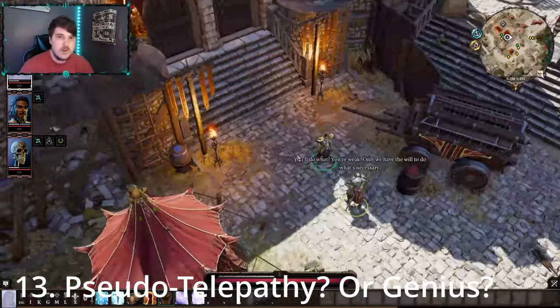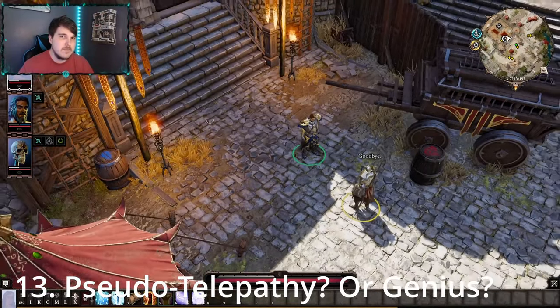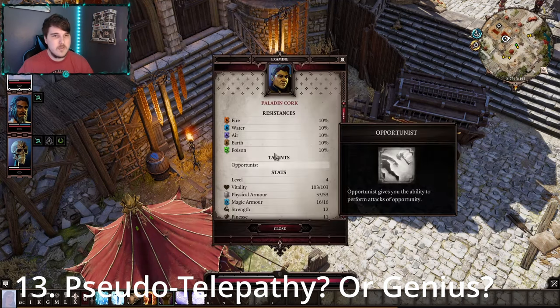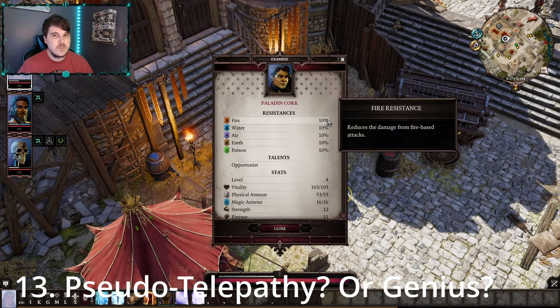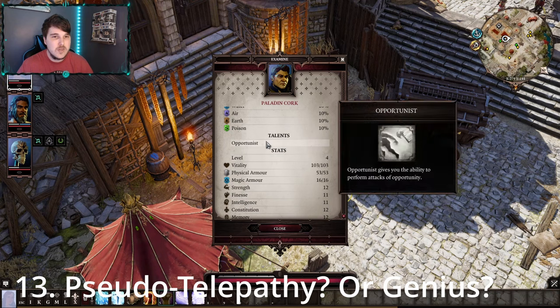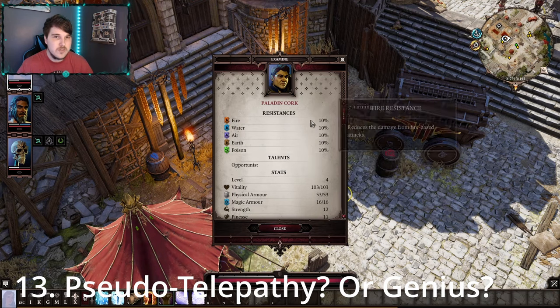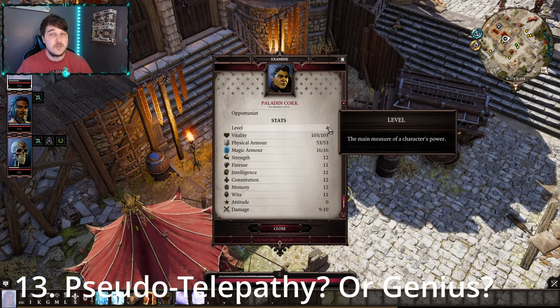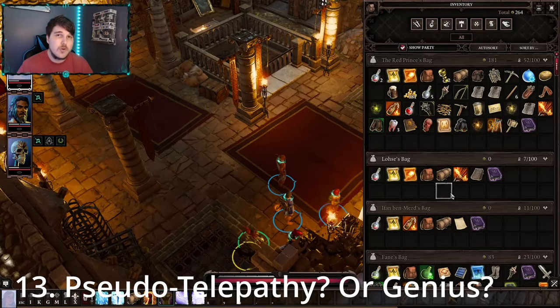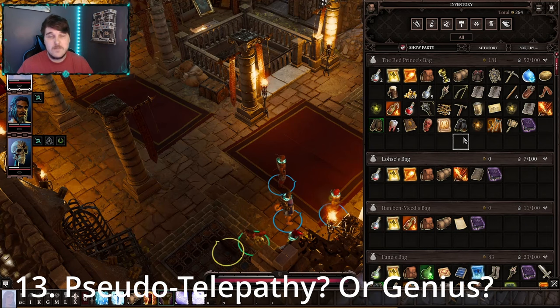Next is Lore Master. If you've ever wondered how enemies seem to know everything about you — your weaknesses, your stats — it's because they effectively have Lore Master. With Lore Master, in the examine panel you can see an enemy's resistances and what they have. The higher your Lore Master level, the more stats, talents, and resistances you can see for enemies and NPCs. Later in the game, you can also use Lore Master to identify blue and purple items without spending gold at vendors, so you can find an item and immediately identify and equip it.